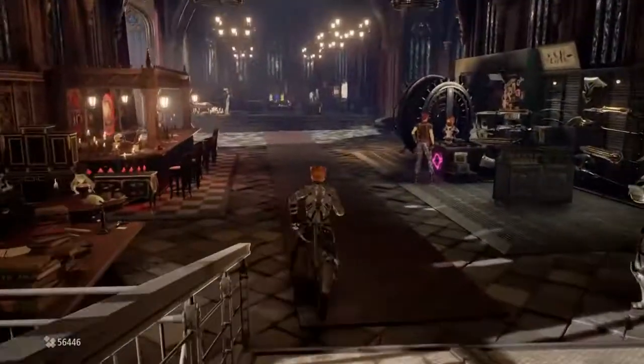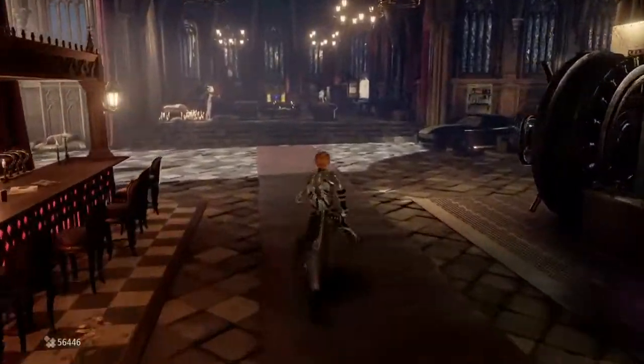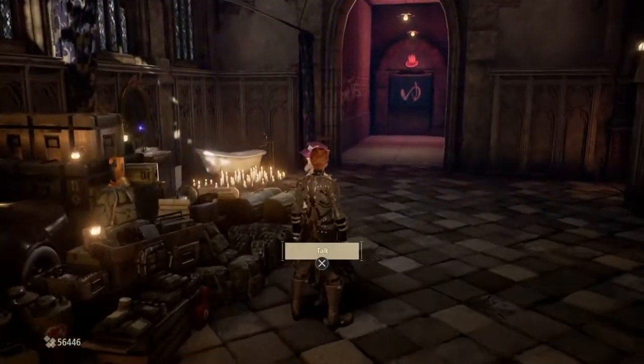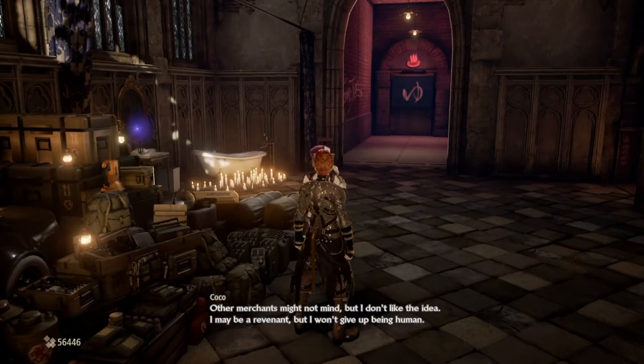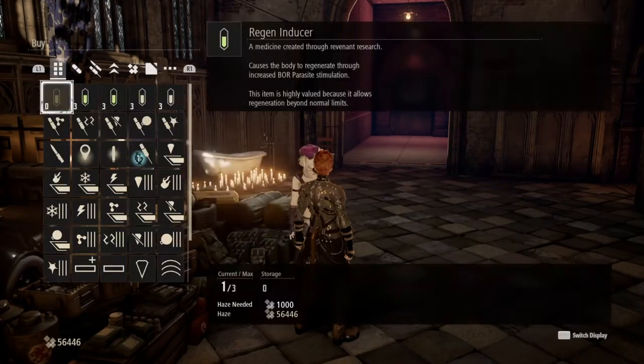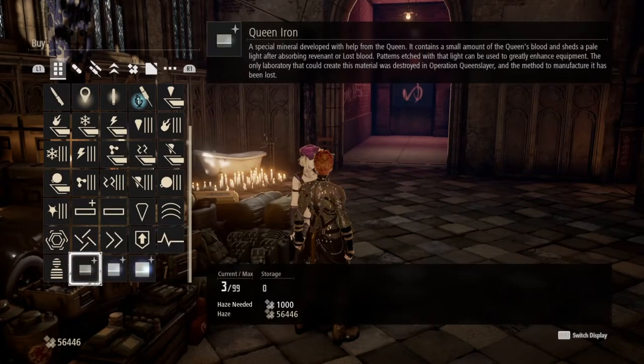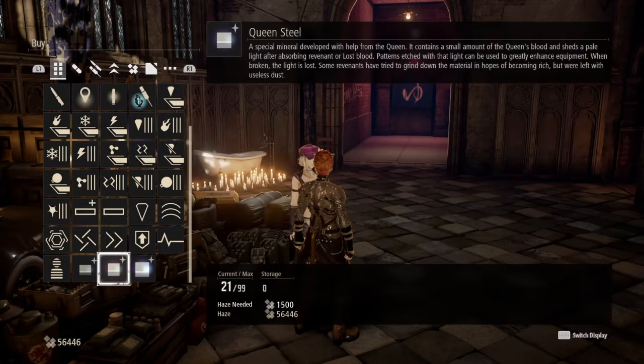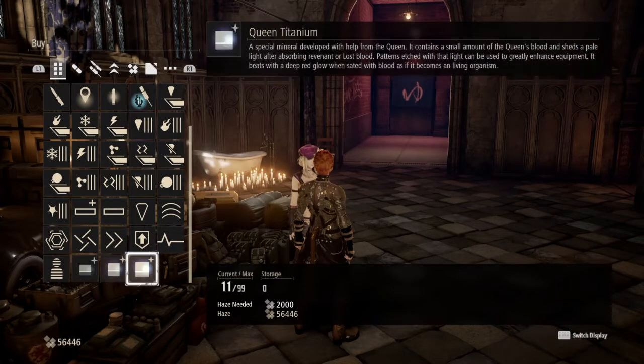By the point I'm at now, once you've gotten to the Provisional Government Center, you'll be able to come over here to Coco and buy items from her. You can see here I have clean iron, steel, and titanium all available for 2k or less, infinitely.